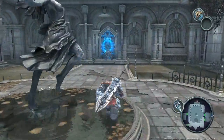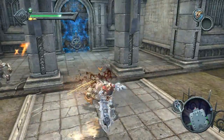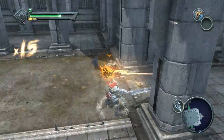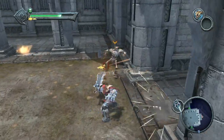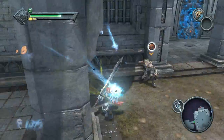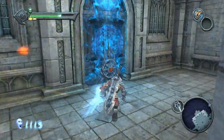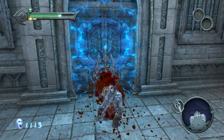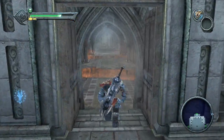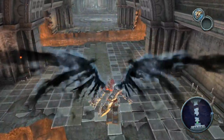Let's hop back up here and take out this gate and its guardians. I need to practice that whirlwind attack - that's pretty strong. Now let's take out this gate - stab it in the eye! Next room. What do you got to throw at me? Nothing. I fear no lava pits anymore.